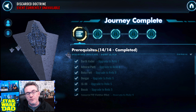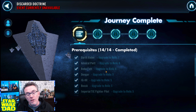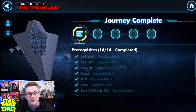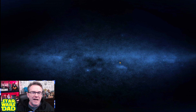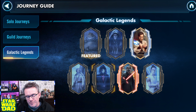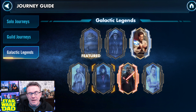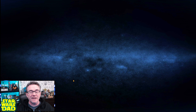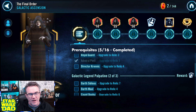Executor is the first fleet you should farm as a free-to-play player. Compared to other fleets and Galactic Legend journeys, it's not that hard to farm. Maybe a Kylo or Sith Eternal Emperor might be on the same footing in terms of farming difficulty, but that Executor is going to get you moving ahead in Fleet Arena. That is the reason — there's Piet right there at Relic 5 for Sith Eternal.